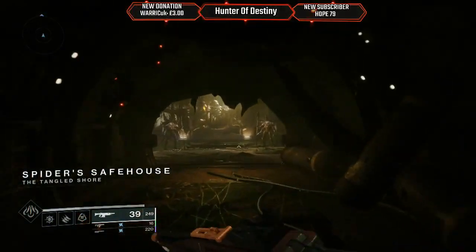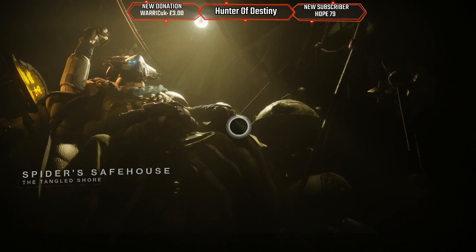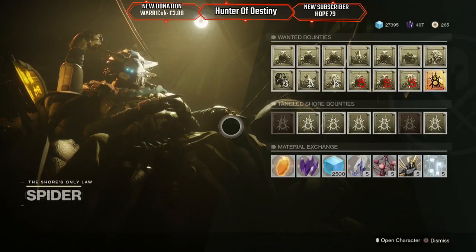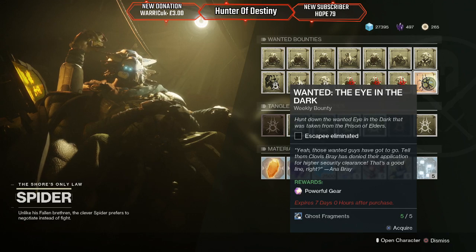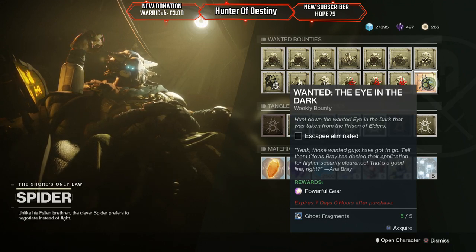So I made my way to the Spider to pick up his bounty, if I got enough ghost fragments. There I go. So this is the one you want to pick up — the yellow one. And it's 'I Want to Die in the Dark,' taken from the Prison of Elders.